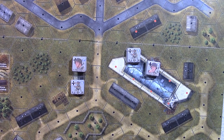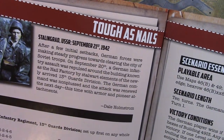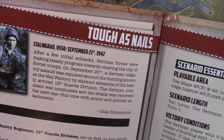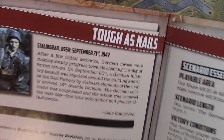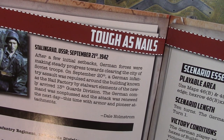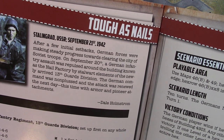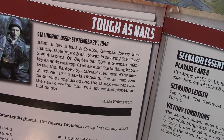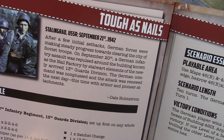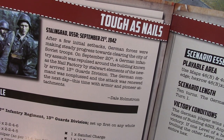Let's take a look at this scenario. We're doing Tough as Nails, the first scenario in the book once you get past the special rules for the module. Stalingrad, Russia, September 21st, 1942. After a few initial setbacks, German forces were making steady progress towards clearing the city of Soviet troops. On September 20th, a German infantry assault was repulsed around the building known as the nail factory by stalwart elements of the newly arrived 13th Guards Division. The German command was nonplussed and the attack was renewed the next day, this time with armor and pioneer attachments.